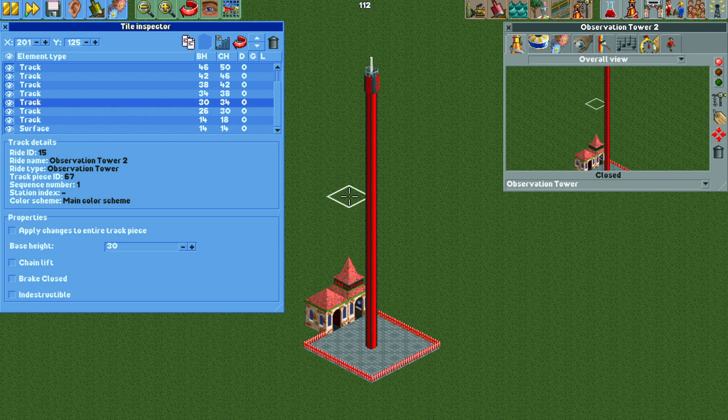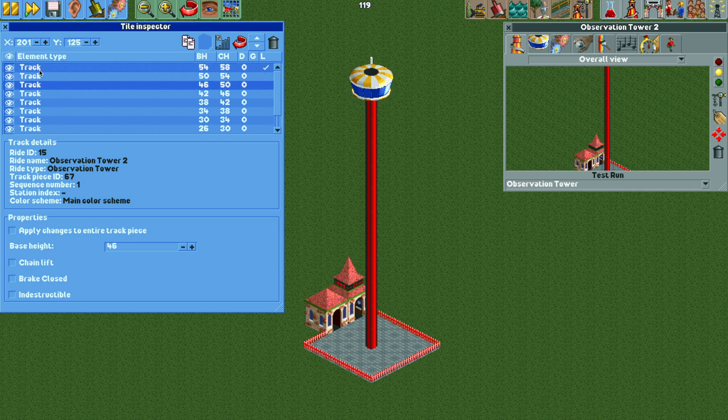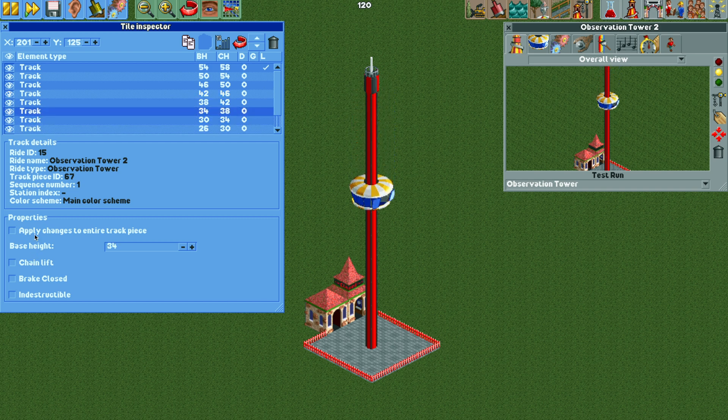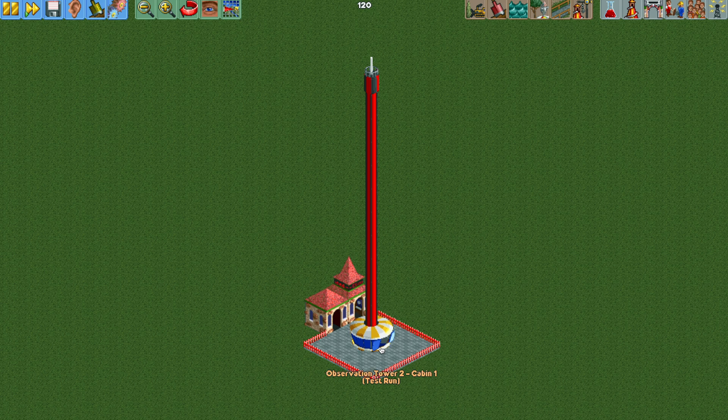If we click on each invisible tile piece and disable the chain lift, this will allow the ride carriage to return to the station. Basically, as long as the chain lifts are turned off for the invisible tile track pieces, but turned on for the visible tower tiles, everything should work. Now the ride is able to return to the station and function normally — just with a faster ride to the top.